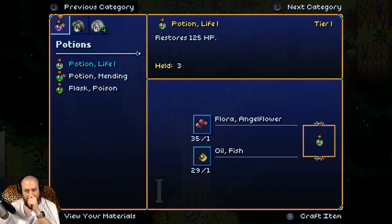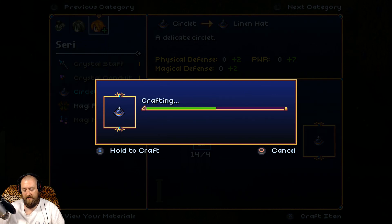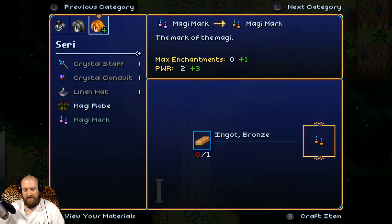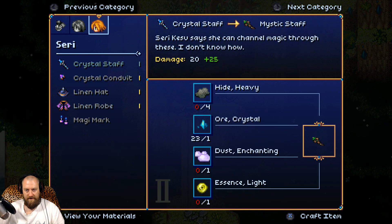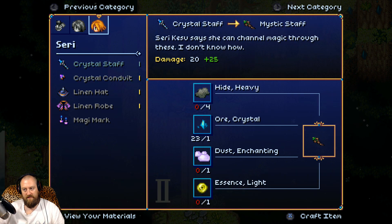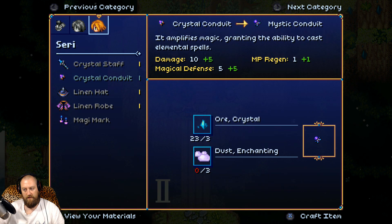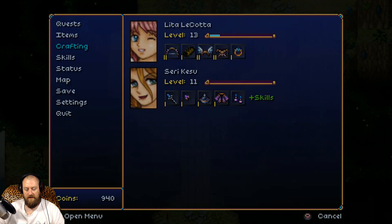I don't have any money actually. Oh, I'm able to upgrade something - for example this thing and this thing. Let's do that - physical defense at least, something better than nothing. And this mage robe. Nothing too spicy - I need that essence light dust enchanting, that's not a big deal to get but I prefer to save money for weapon magic mark. What's magic mark? Some trinkets or something?